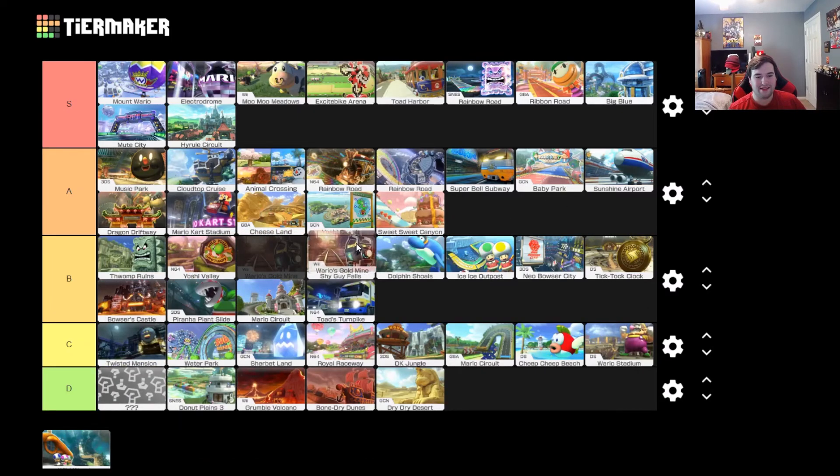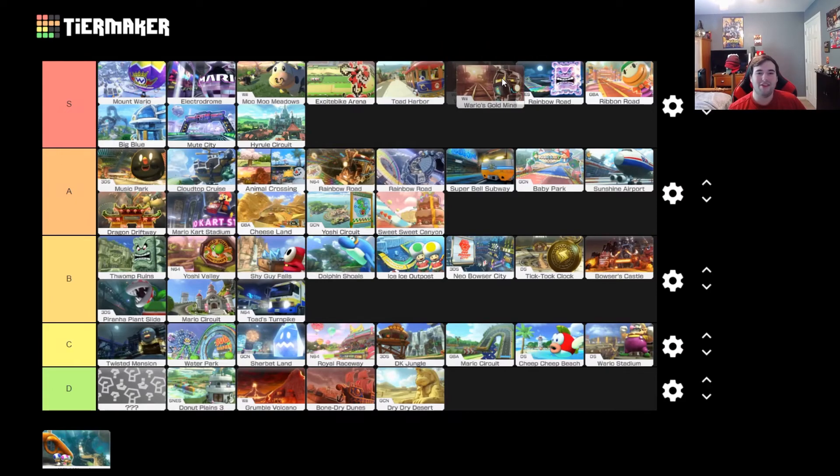Wario's Gold Mine — this course is awesome. I didn't really love it in Mario Kart Wii, but for some reason in this game I love it. It kind of feels a bit wider. It incorporates anti-gravity elements, and instead of getting hit off the stage constantly by your opponents, you're just getting boosted forward, and I love that aspect. The music as a live performance with real instruments is amazing. Wario's Gold Mine — that's an easy S tier for me. I will always pick Wario's Gold Mine.